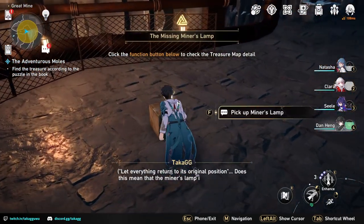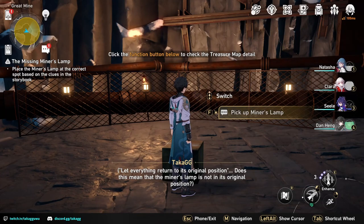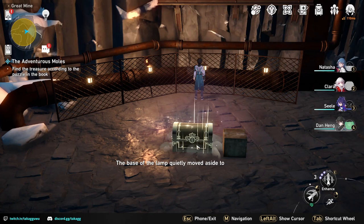After getting this paper, we are going to head east. There'll be a lamp on the box and we need to hang the lamp on the one with no lamp. Now we're able to get the chest.